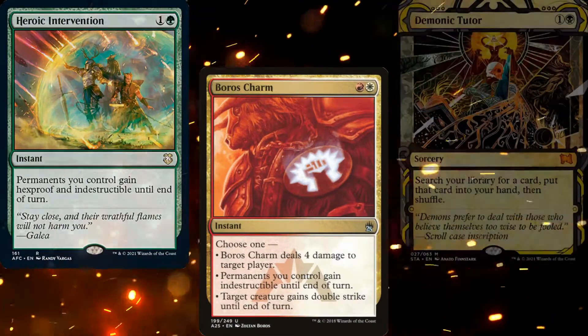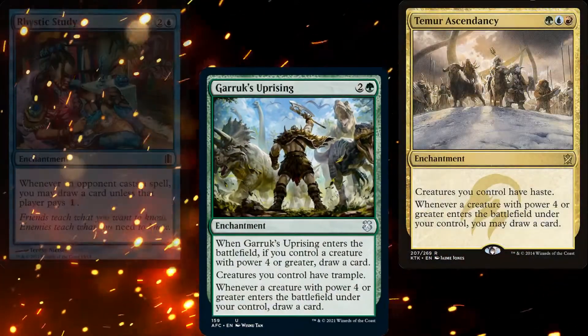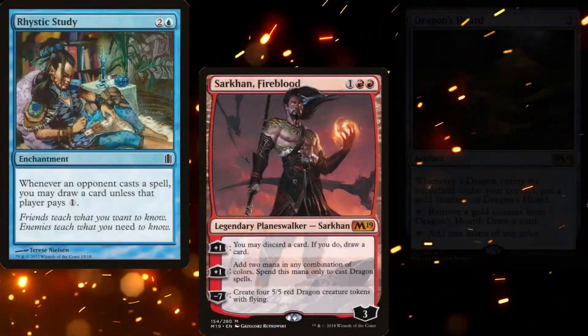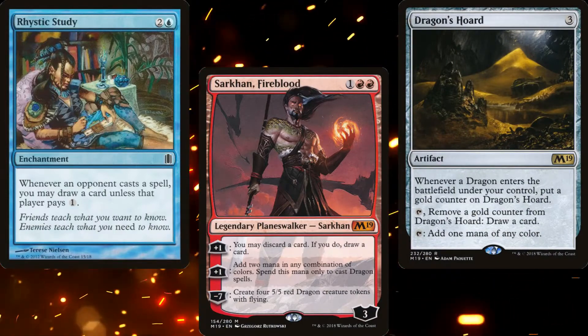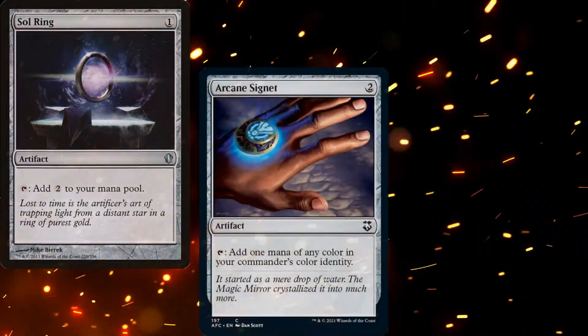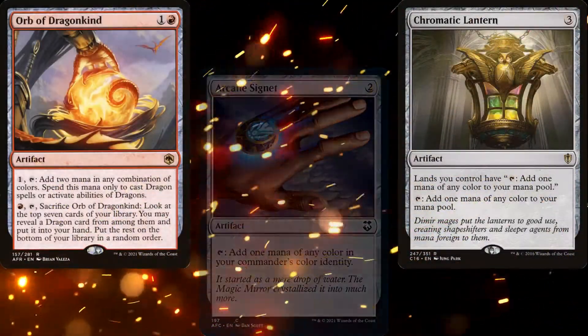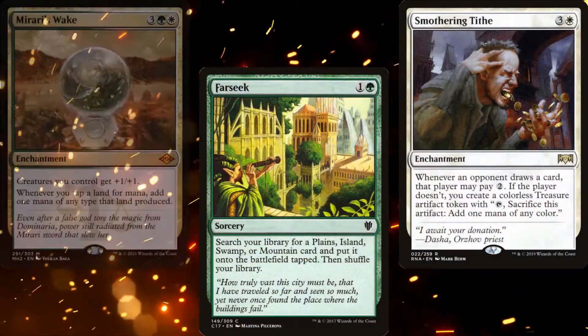For card advantage, we're running Demonic Tutor, Windfall, Garruk's Uprising, Temur Ascendancy, and Rhystic Study. We also have Sarkhan Fireblood and Dragon's Hoard as flexible cards that give us either more mana or card advantage. For the rest of our ramp package, we have Sol Ring, Arcane Signet, Chromatic Lantern, Orb of Dragonkind, Herald's Horn, Cultivate, Kodama's Reach, Farseek, Smothering Tithe, and Mirari's Wake.